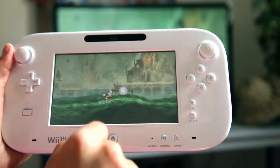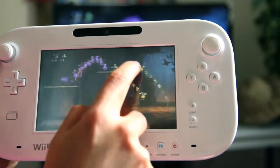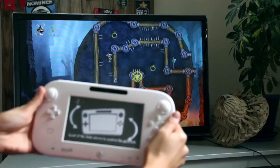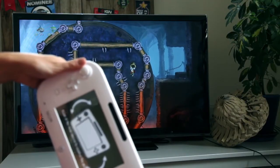In Rayman Legends, we really wanted to create new experiences with the touch capability of the Wii U. So we use the gamepad in different ways. You can really drag something, you can point at specific enemies in order to destroy them, showing the path. The gyroscope allows us to completely manipulate the whole level.